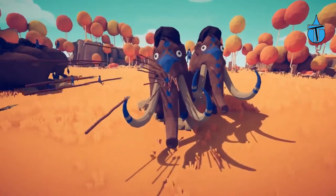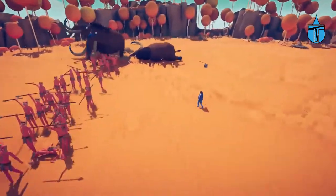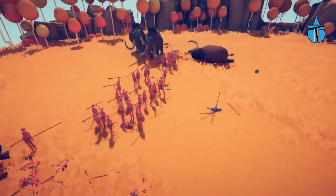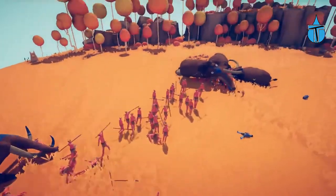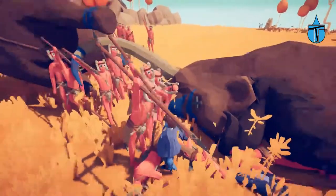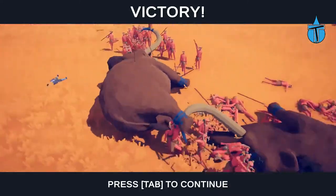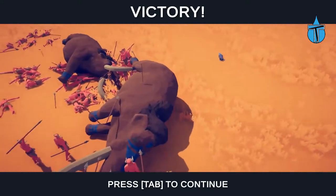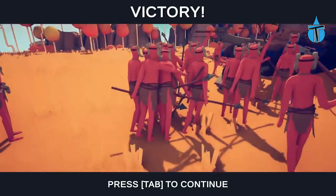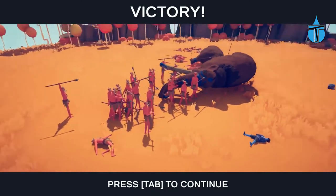Look at all those spears — mammoths can take a hell of a beating. That one is down but got an attack off right before dying. Wait, what is this guy? He's dead anyway — I don't know who he was. Hold on, we've got some more. I'm guessing they were riding the mammoths. The spear throwers are way too overpowered in this game — they can just kill everything. I don't think I'll ever need to use another unit.